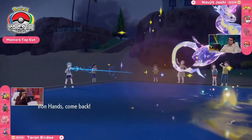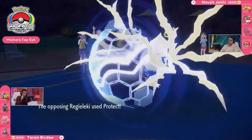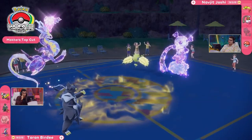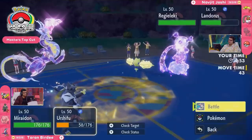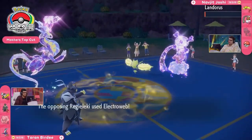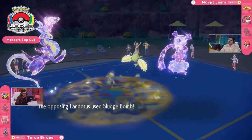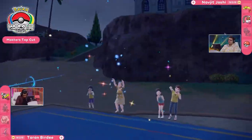Miraidon's Dazzling Gleam gets the edge onto Ogerpon and fells it from play. Because Iron Hands switched in this turn it can't move, giving Landorus free reign. It goes for Earth Power — a threatening play. Regieleki joins the field, creating speed pressure. Taran goes for Urshifu with Sucker Punch expecting the double Protect, but it's not quite enough to KO Landorus. Urshifu gets knocked out by Electroweb, and the speed drop enables Landorus to be faster, making Sludge Bomb super effective into the Tera Fairy Miraidon for the knockout.